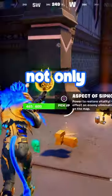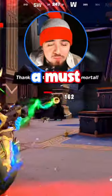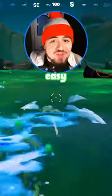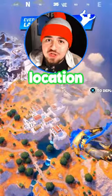Aggressive players should land at the Underworld, not only because the siphon medallion is here — which is a must-have if you like to constantly fight — but also because there's increased loot with 35 chests, 5 god chests, and 2 nearby bunkers. You also have easy rotation on this part of the map. Which location are you dropping this season?